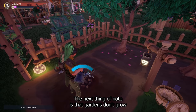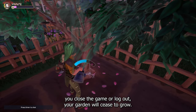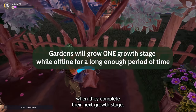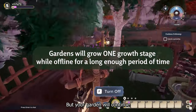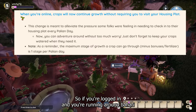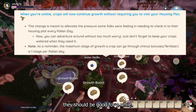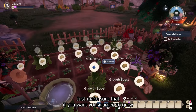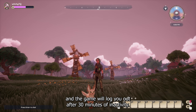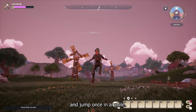The next thing of note is that gardens don't grow when you're offline. So if you close the game or log out, your garden will cease to grow. You need to water it every day in-game prior to 6am when they complete their next growth stage. Your garden will continue to grow as long as you're logged in. If you've put water-retaining fertilizer on them, they should be good for a while. Just make sure that if you want your garden to grow while you're AFK, you stay logged in — the game will log you out after 30 minutes of inactivity, so make sure to run back to your computer and jump once in a while.